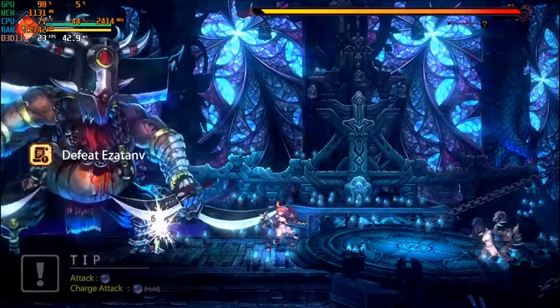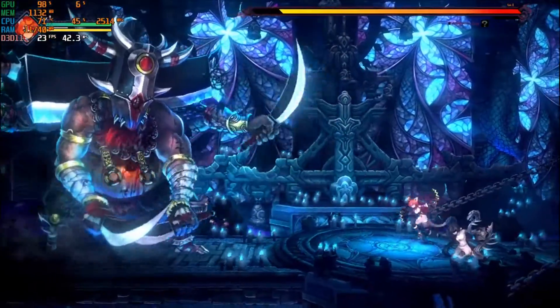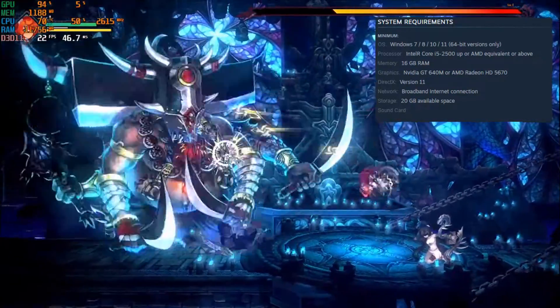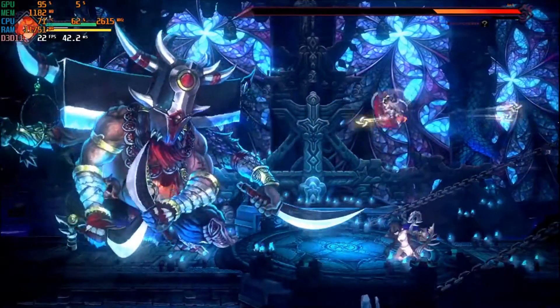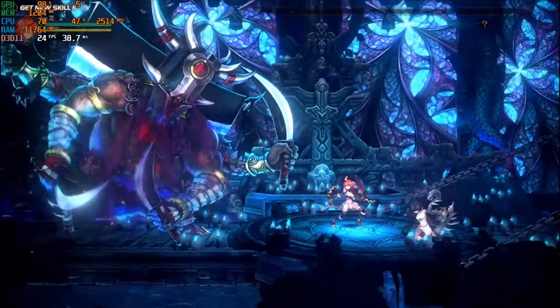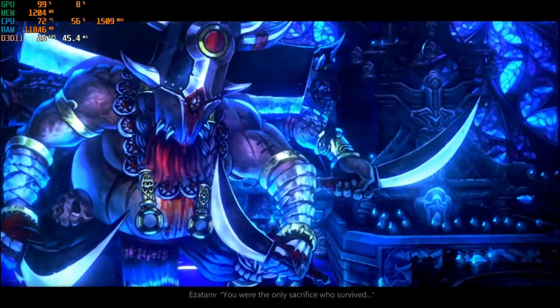In 10th place, it's Heroine Anthem 02. Released in June 2019, this game requires 16GB of memory, and indeed you'll need to get another stick of memory to run it. There's even a warning when you start the game that you should have 16GB, which I did for this test. The UHD graphics had a hard time, getting it to the mid-20fps, but the gameplay was smooth even at that FPS.